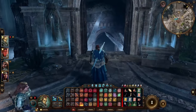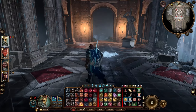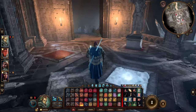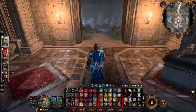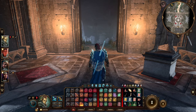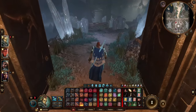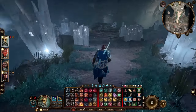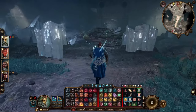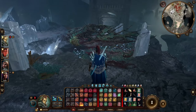Come down to this room — the door ahead will be locked, so you'll have to talk to the statue to unlock it. There's a small spoiler ahead, but basically you have to kill a dragon.